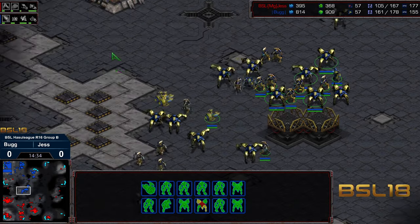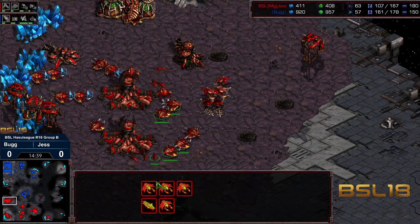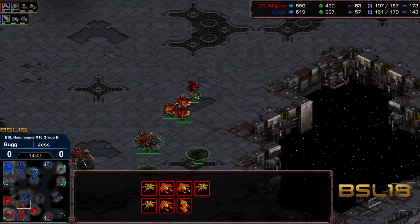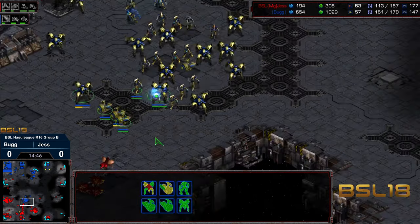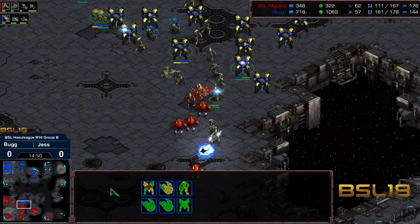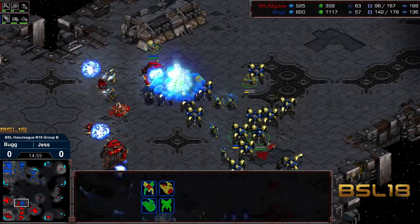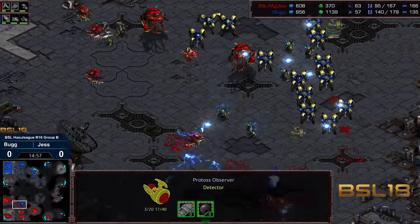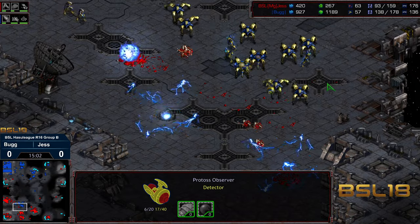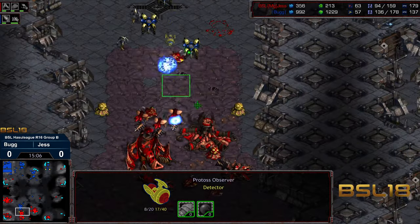Jess in trouble now as this is a huge roving army. We do have a handful of lurkers in that spore colony to try to defend. We have some more idle drones here at the natural. But Jess unfortunately — the build order was spot on, but right now doesn't have the army. Maybe doesn't have things hot-keyed to deal with this. Psystorm over the lurker lines. Observers trying to get picked off — plenty of observers still surviving, however. And Bug now careening towards the natural expansion, and has plenty honestly to wipe out all of Jess's holdings.